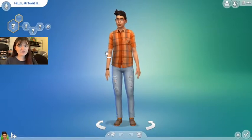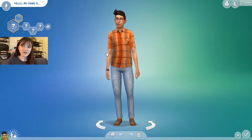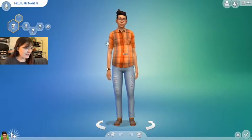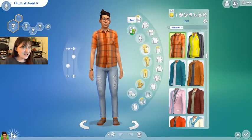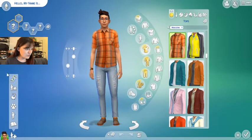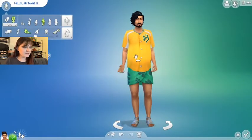Okay guys, and Athena is joining us. She is in her cone because she gave herself a rash while I was gone, so now she's a cone head. But guys, we are in CAS. The CC is downloaded. I am so excited and I want to see what we have. So I'm going to make a male and a female — I'm going to go ahead and just look at what we've got downloaded, and then we can decide what kind of Sims we want to make. It really depends on what he sent us.